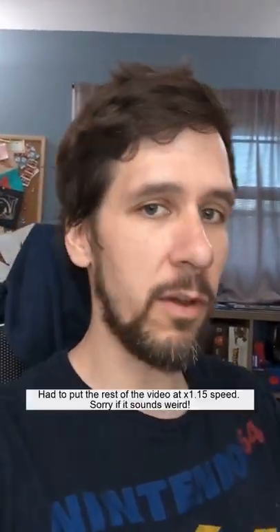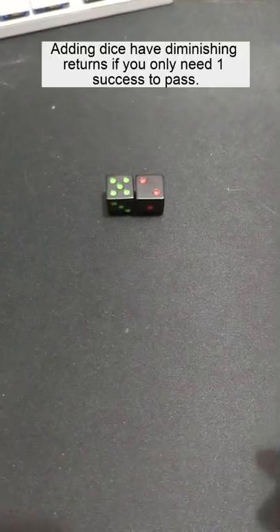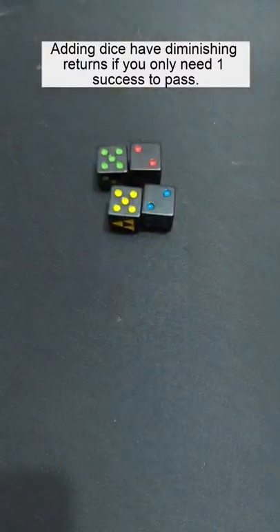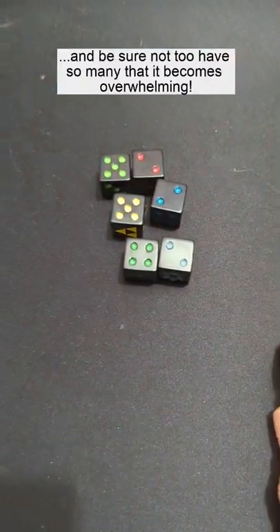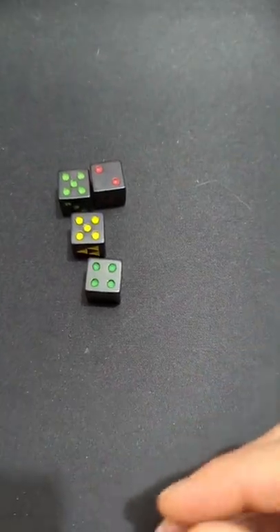Hey, this is a follow-up to some of the text I put in the last video about modifying odds and cool things you could do with the dice pool when you're counting for successes. The first way to change the odds is to change the number of dice. As your character gets stronger, they're going to get more dice in the pool. If they put themselves in a negative situation, the pool might get smaller. It's a good visual and tactile way to show how good your odds are in the moment.